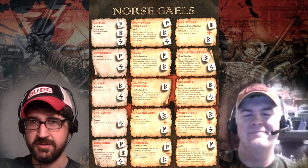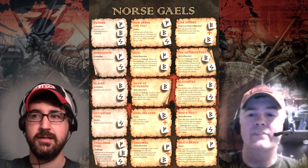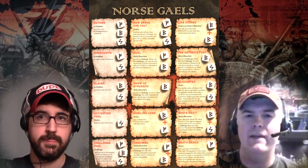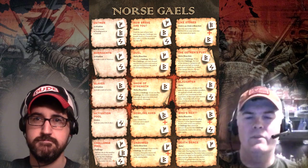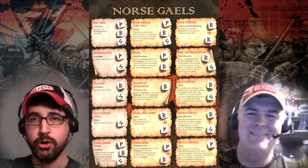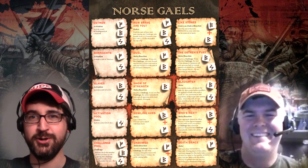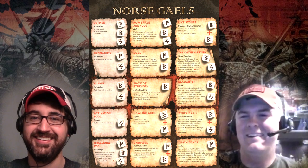How did Wargames Illustrated contact you? They were at Adepticon. Dave Taylor was representing them there, doing photographs of the cool stuff he saw. He happened to be coming through the Saga Hall, saw it, and asked if he could take photos of it. Of course — that'd be awesome. This is a personal project, so I was keeping it under wraps. Yeah, it was cool.